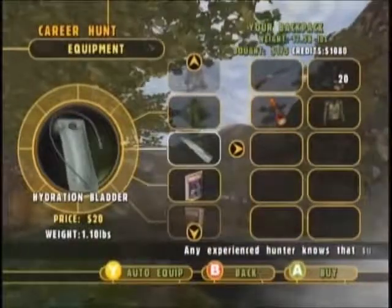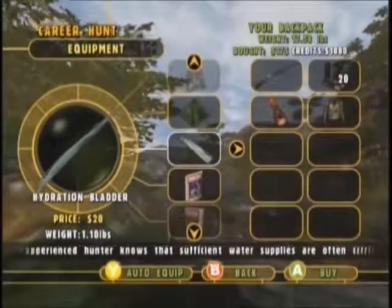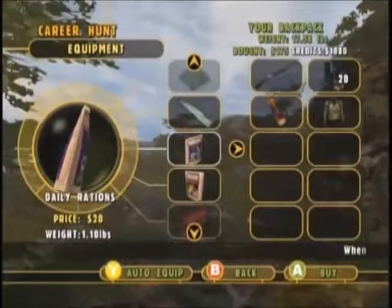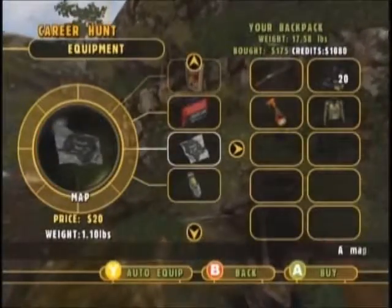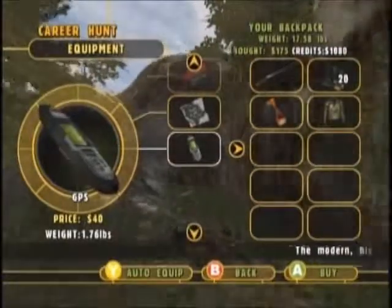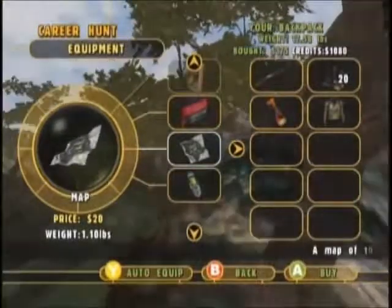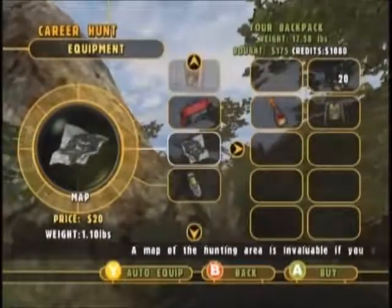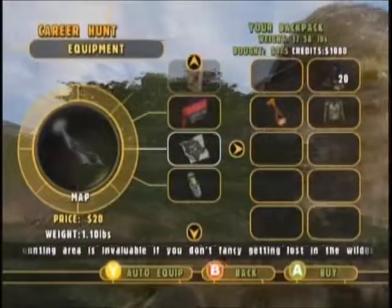If you're playing on normal or hard, I think your condition, hunger, and those kind of elements will go down a little bit faster, so you might use the food and drink items to replenish. There's a medical kit if you get attacked. Finally, the map and the GPS — I've found the GPS to be a little bit confusing, even though it's probably technically the better of the two. There are a couple of missions where we're going to want to find the lost hunter, and it'd be a good idea to take a map — maps are easier to read.